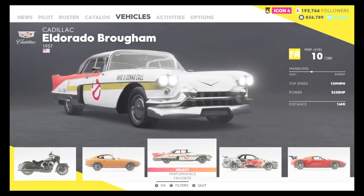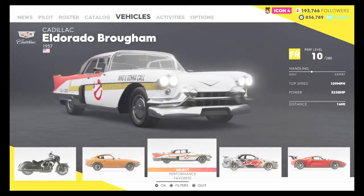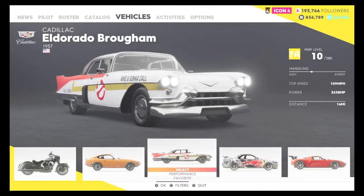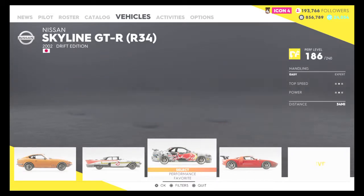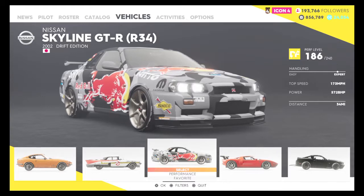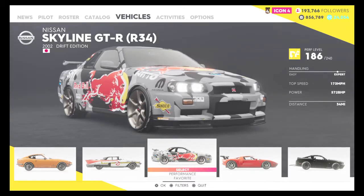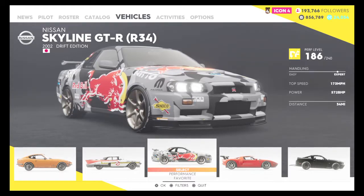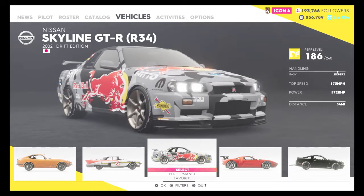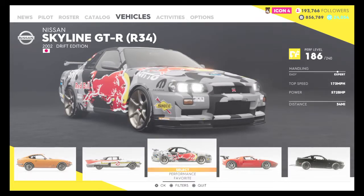Cadillac Eldorado Brougham. And yes, this does look like the frickin' Ecto-1 from Ghostbusters. Handling is in the middle. 109mph, 325bhp, pretty good. 14 miles driven. I've driven this other car a lot - 34 miles. This is probably my favourite drift car because it's one of the two I have. The handling's expert because it's a drift car. 173 miles per hour, 572bhp.